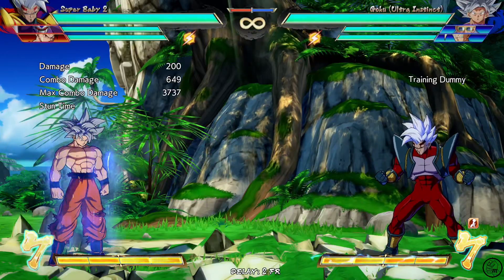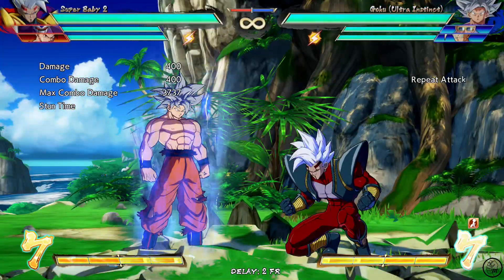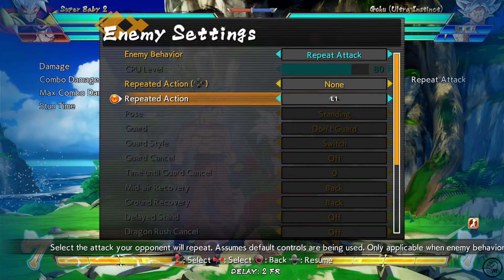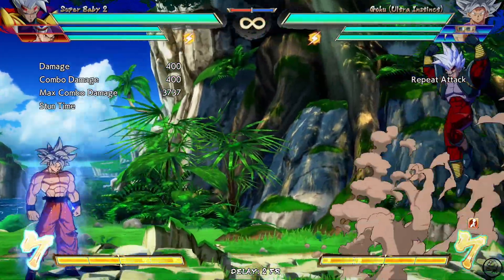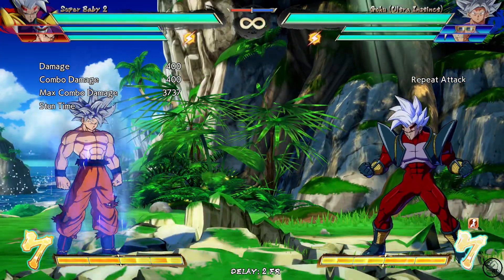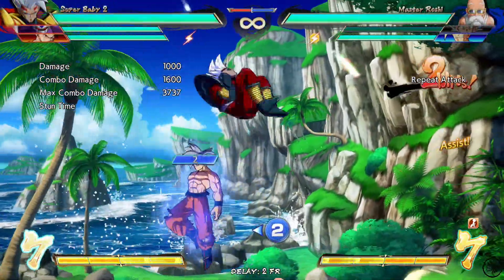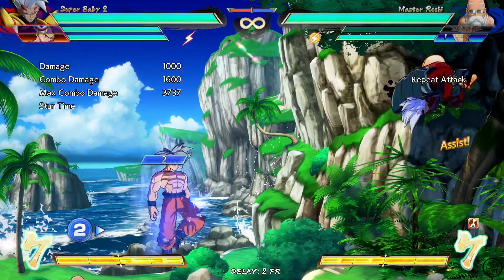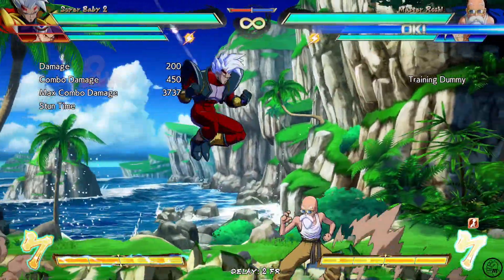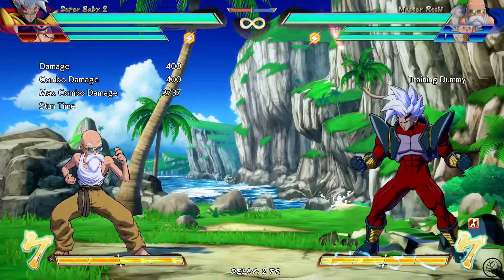I want to pick a DP assist. There's trusty Teen Gohan A assist, one of the best invincible assists in the game. And even after the nerf, Master Roshi B assist is really strong with some invincibility, though it's a bit slow. But probably one of the best ones is actually UI Goku A assist — it's probably the best get-off-me tool in the game. But I'm not that used to UI Goku yet as I only recently got the Season 3 Fighter's Pass.